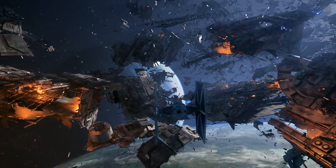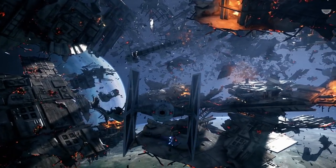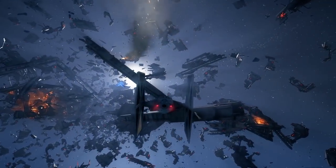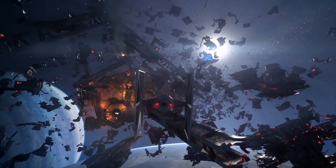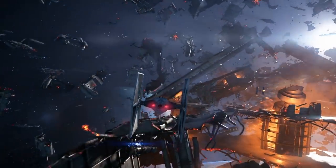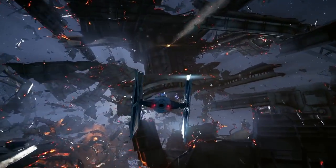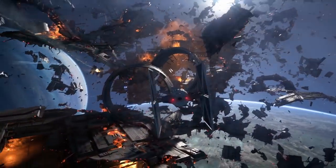Después de escapar de Endor, será momento de disfrutar de una espectacular fase aérea en la que pilotaremos un TIE Fighter entre los restos de la Estrella de la Muerte. Este impresionante paraje galáctico será el escenario de las primeras batallas aéreas contra los rebeldes, ofreciéndonos una experiencia idéntica a la que hayamos podido probar en la beta multijugador. Ya sea con la espectacular cámara interna o con la vista en tercera persona, contaremos con tres habilidades personalizables a medida que avance la campaña. Se ha realizado un gran trabajo ofreciendo entornos más grandes, situaciones espectaculares y una narrativa cuidada, dando como resultado algunos de los momentos más emocionantes de estos tres primeros capítulos.